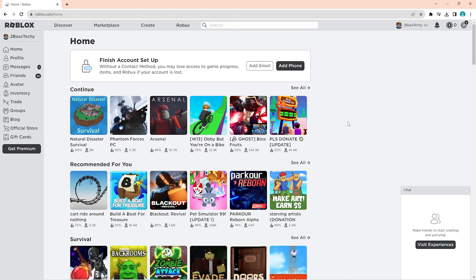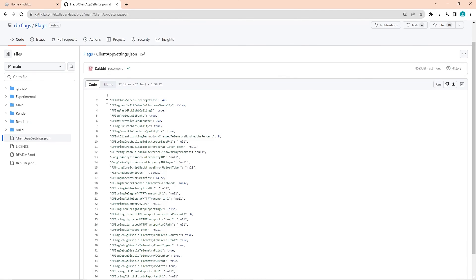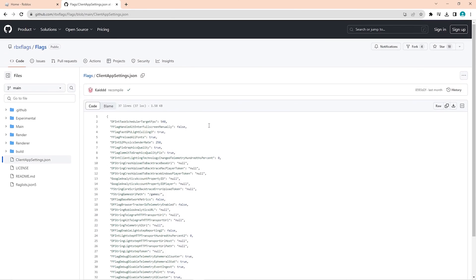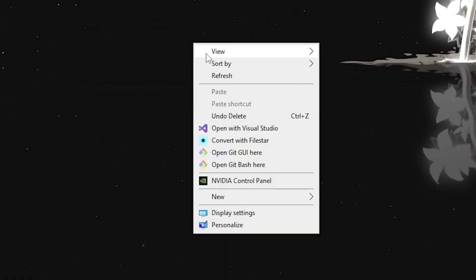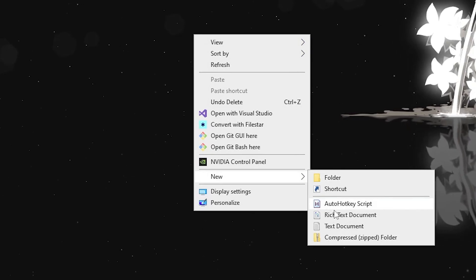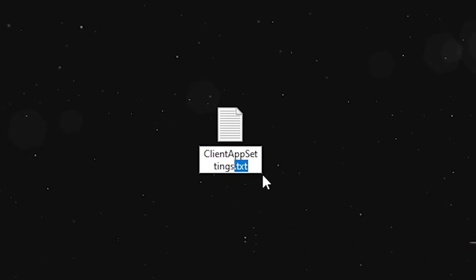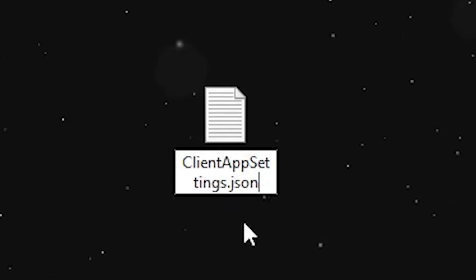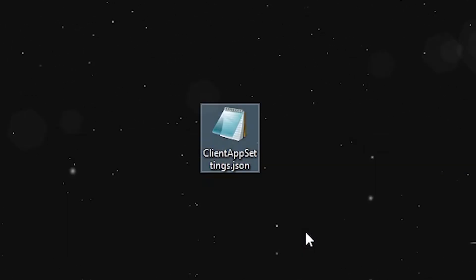In the fourth step, download an FPS unlocker for Roblox. Normally Roblox is locked at 60 FPS, but this makes it unlimited. Go to the link in the description and copy all the code — it doesn't have any viruses, I've tested it myself, but you can skip this if you're unsure. Then right-click on your desktop, go to New, and create a new text document. Name it 'clientappsettings' and change the extension from .txt to .json, so it becomes clientappsettings.json. Click yes when it asks to confirm the rename.